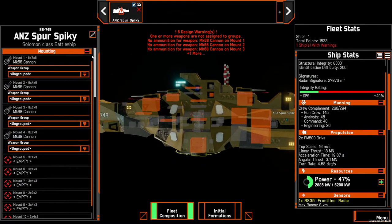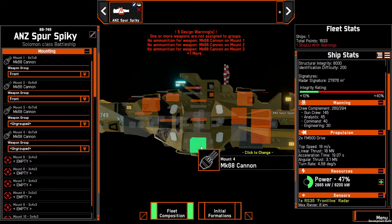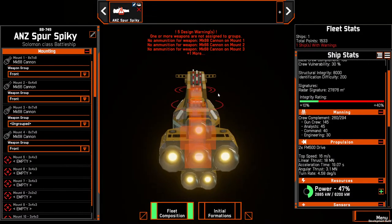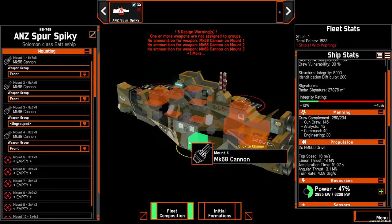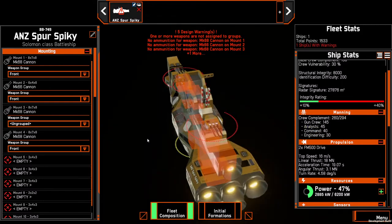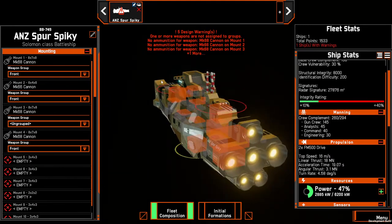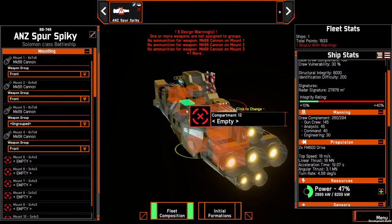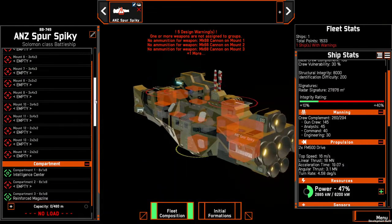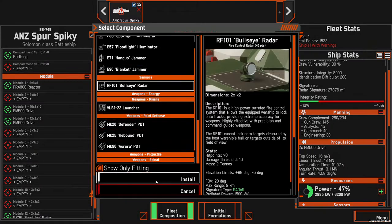We'll also put these guns into a front grouping — anything at the front is what it's going to engage when pointing at the enemy. These ones will target your back, giving you the option to target something at the back without trying to get the ship to roll. With a front grouping it'll generally try to point the nose at the target and fire. We'll also put in a Bullseye radar on the front for some locking capability.